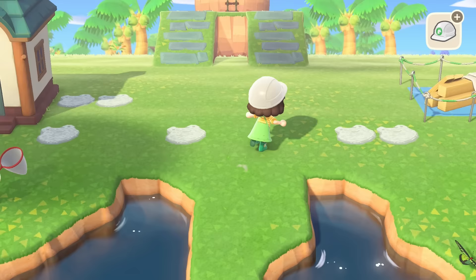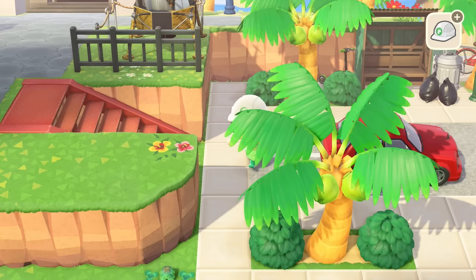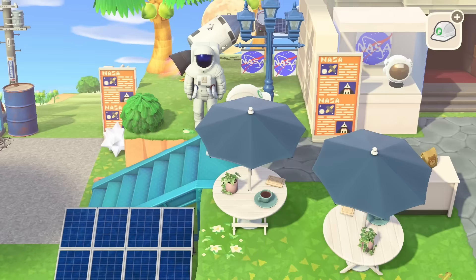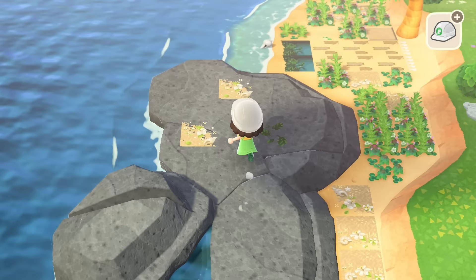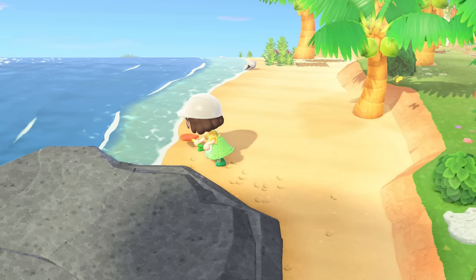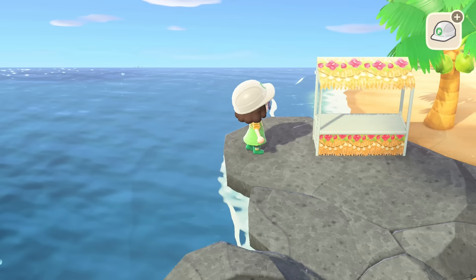I don't want to look at this area anymore - I know it's really bare right now but we will decorate it eventually. Let's do the seafood restaurant next. Let's go walk through the museum - it's so nice! The main colors I've been using for this island are red, yellow, orange and green, so the museum was the first blue area. But we're actually doing another blue area because the seafood restaurant has to be blue - you know, water. This is our prime location for this restaurant.